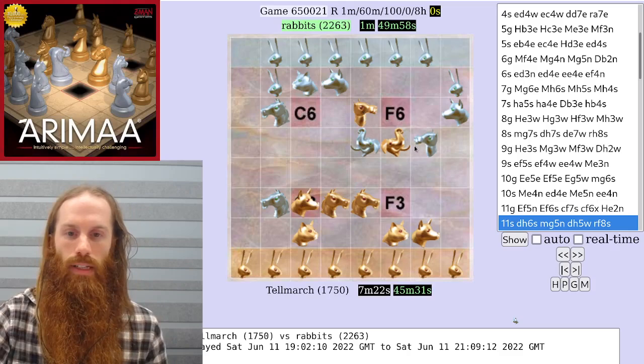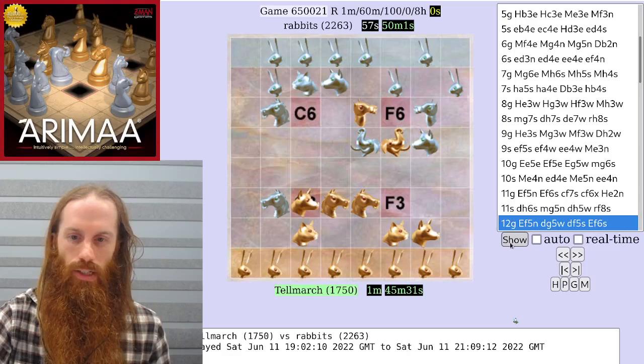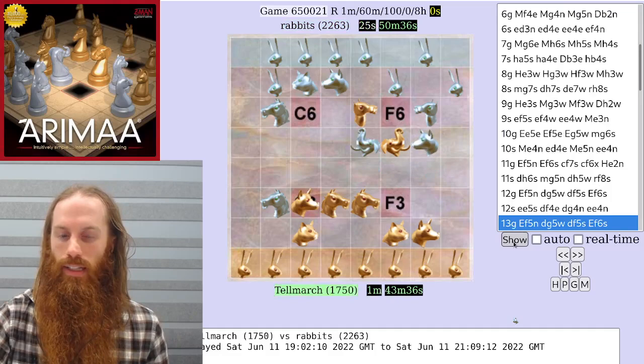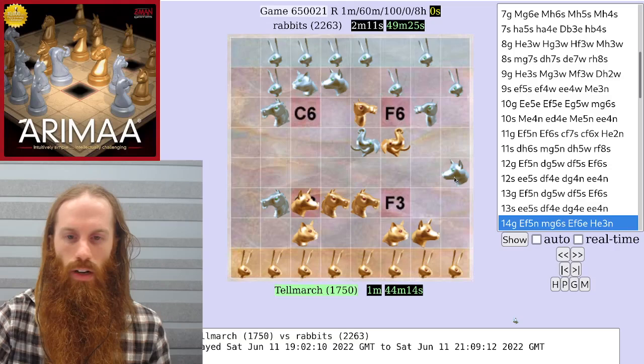Now silver cannot capture the gold camel immediately, because gold would take silver's camel and would be up material. But silver can consolidate and protect its camel, and the gold camel is still in danger. Gold says, okay, but I'm going to take a dog while I'm at it. Silver declines. Gold insists. And now silver can't undo that move again because of the repetition rule, so silver sends the dog to the east.